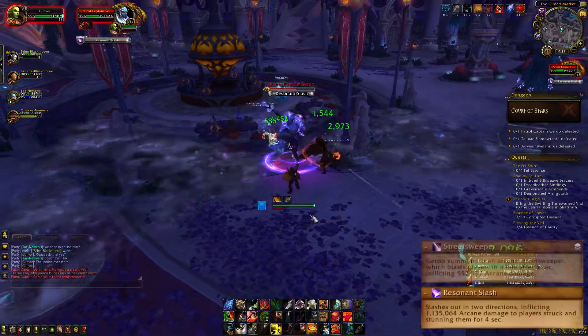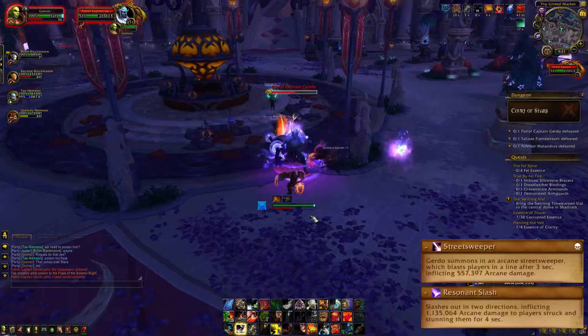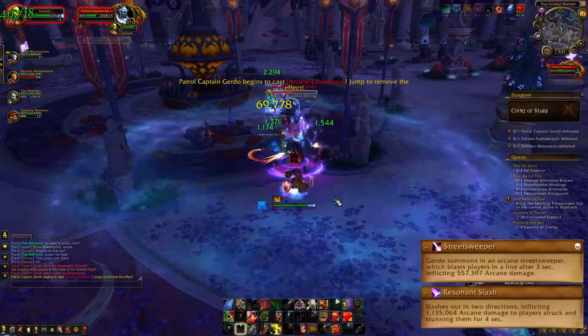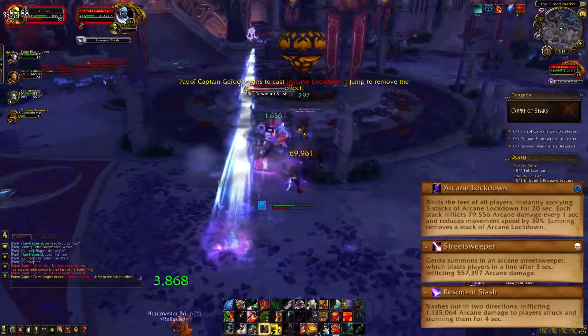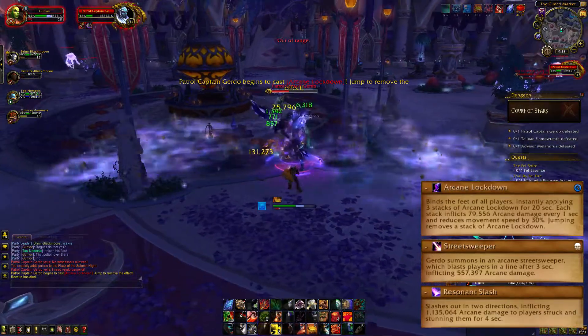He will sometimes spawn an eye, which will target a player and blast them after three seconds. You can move from this, so please do. This is important to know because of his Lockdown ability, which will root you to the ground and leaves you vulnerable to his other abilities. To break out of it, just jump — that will remove the stacks, so be quick about it.